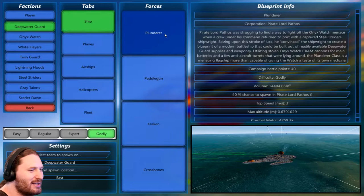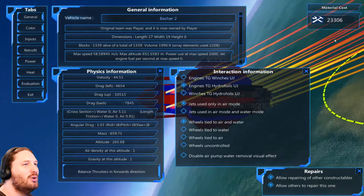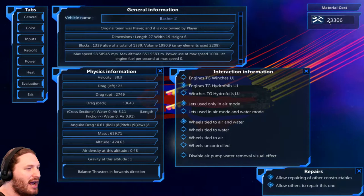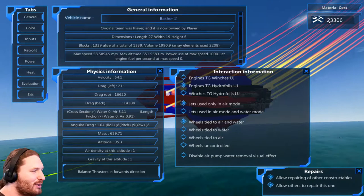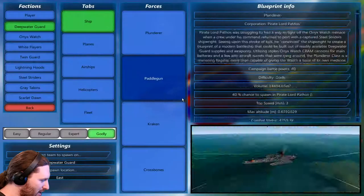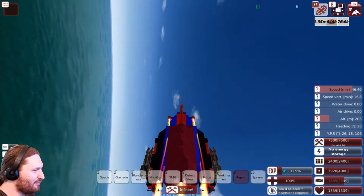I forgot to show you its cost - it's 23k cost and it's completely player controlled. The reason I could not make this one AI controlled is because its design is built to be played by the player using the mouse. That's one of the key features of the Basher if you remember that playthrough. Let's go ahead and test it against the Plunderer.